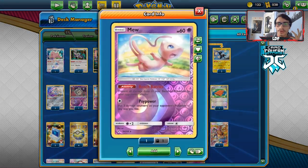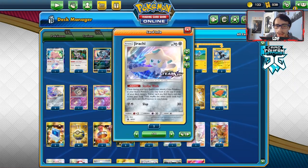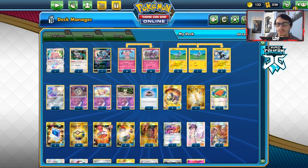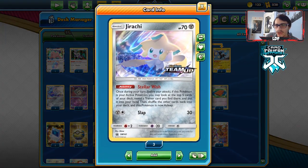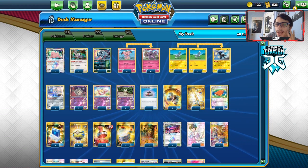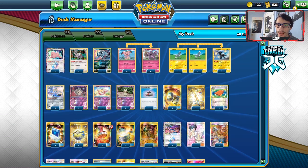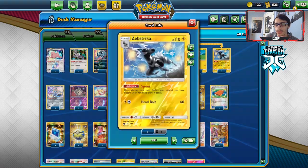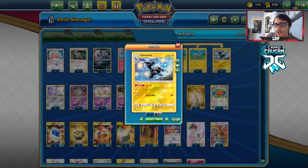Smart stuff in the deck: Mew for the Pika matchup, Ditto Prism, 4-4 Grambl, two Jirachi. I'm not really sure how I feel about Jirachi or Absol — I just had them as bench sitters and I don't think they're really worth playing. I am playing Mimikyu, which I think is really important just for the Mewtwo matchup. We've got three Blitzles, two Zipstrika. Zipstrika is like the heart of the deck; I honestly think we should play three Zipstrikas.